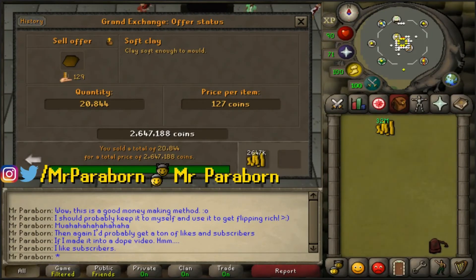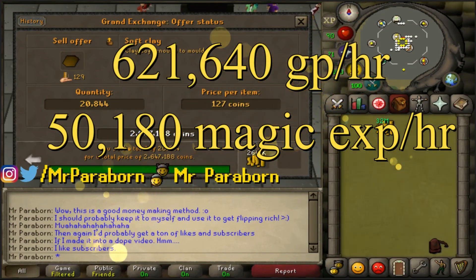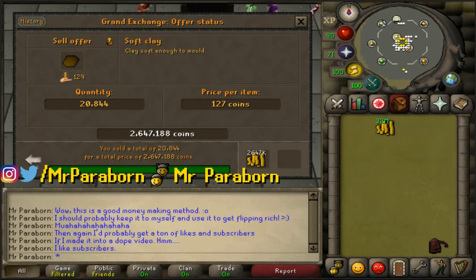Just finished up the hour. I was able to do 20,844 clay, which I sold for 2.6 million. The material cost was just over 2 million. I'll have the exact profit for you guys on the screen right now. I was actually a little bit surprised about how profitable this was. So if you guys are looking for a really good money-making method that is also decent magic XP, I would definitely look into this.